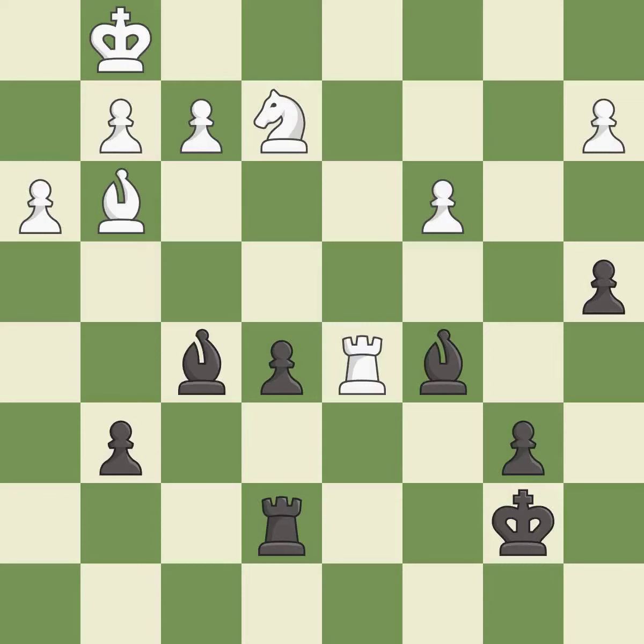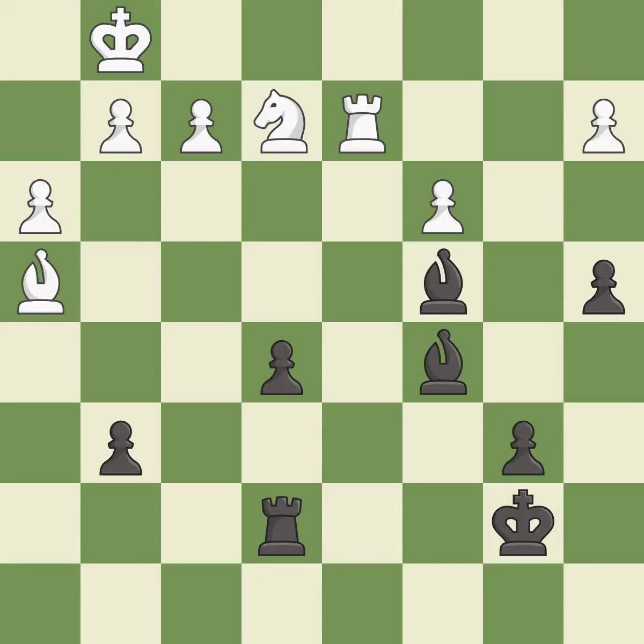This wins time by threatening a rook and forcing it to move away — it is excellent. This move puts the rook on a safer square — it is best. This allows the opponent to win a tempo by threatening a rook — it is an inaccuracy. This wins a tempo by threatening a rook and forcing it to move away — it is best. This move puts the rook on a safer square — it is good. This moves the bishop to a more active square, making it gain scope. It is best.